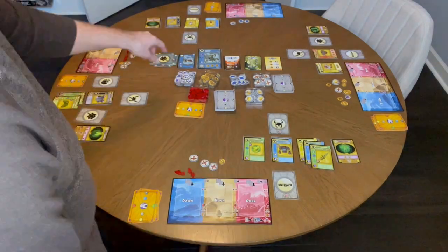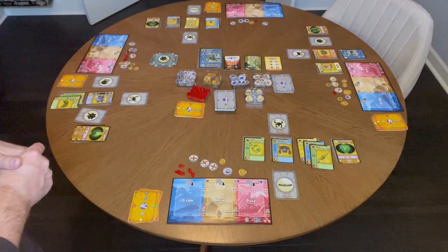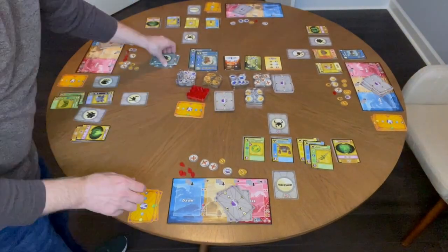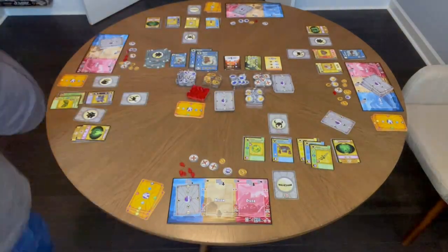Now it's time to fight the monster. I'm stronger and smarter, so I win. And I didn't receive damage. I didn't win the loot, though. Evolve the monster for journey two. Then pass out the journey cards.